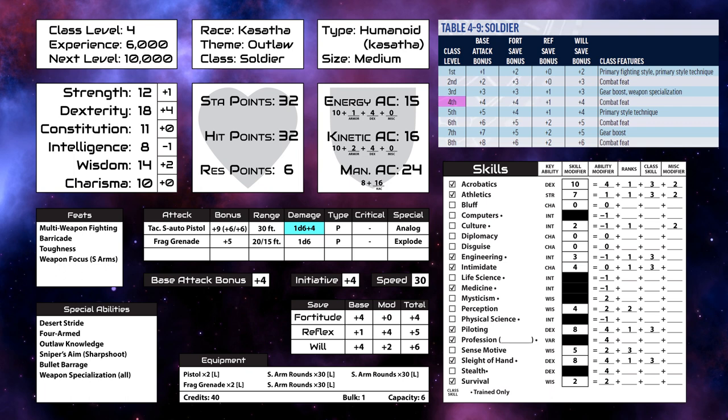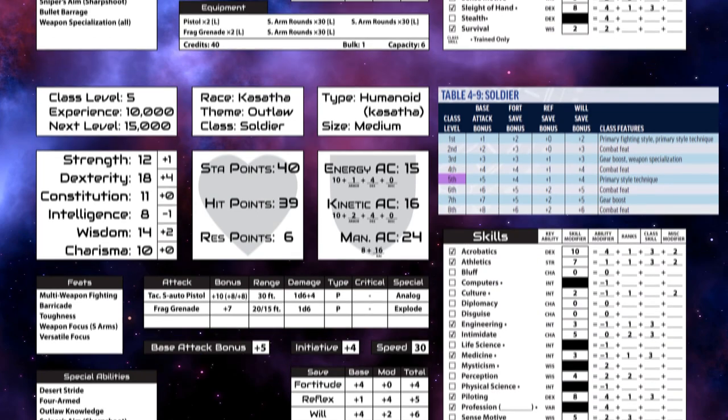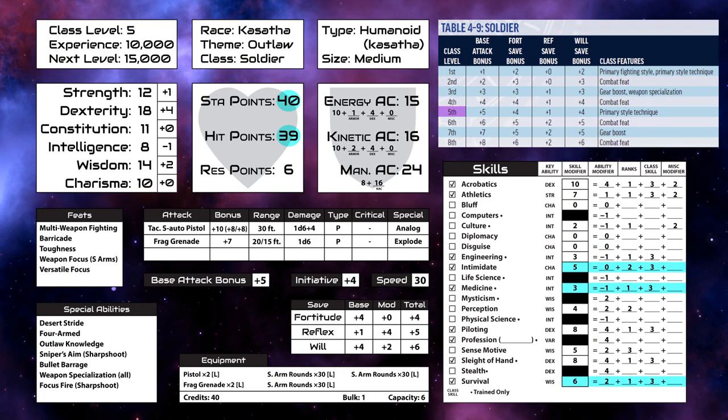We also get a combat feat, and we've taken weapon focus small arms, which gives a plus one bonus to attacks with small arms. And now on to level five. We gain hit, stamina, and skill points. Our base attack bonus goes up, but not our saves. And we get the next ability from our fighting style, which is focus fire, which allows us to reduce the penalty for making multiple attacks by one if all of the attacks are made against the same target.